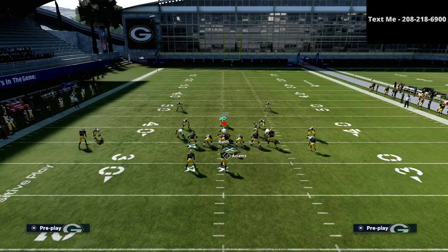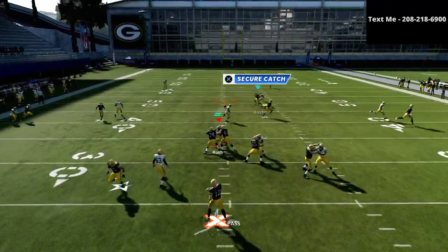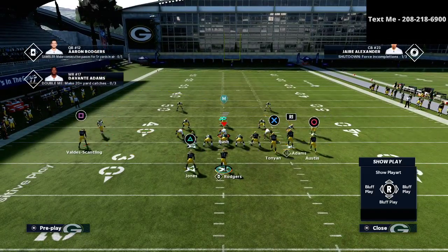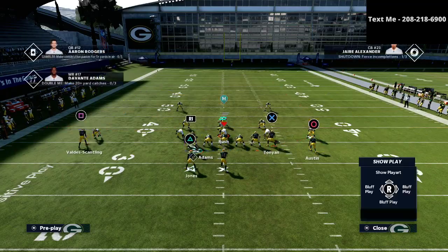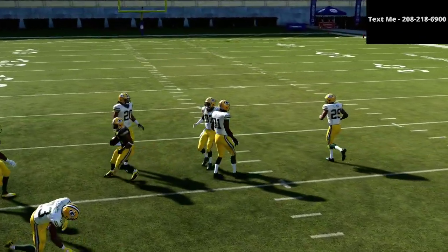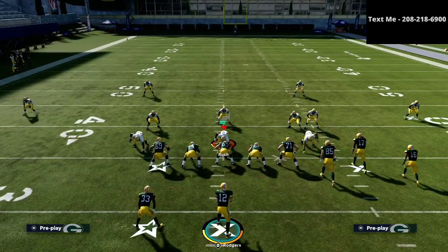The next route on this play is the circle receiver, who is running a sharp-cutting post route. When he cuts to the inside, he's typically going to be able to beat man coverage. If you're playing Madden Ultimate Team and you have a 90 or above route runner at that position, it's going to help tremendously. As you can see, he's still able to beat man coverage right to the inside just like that.